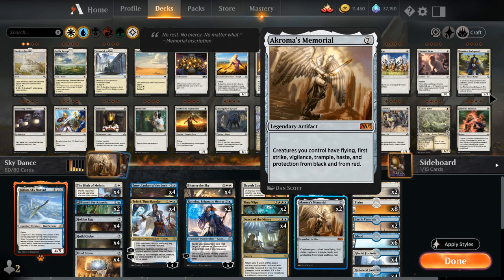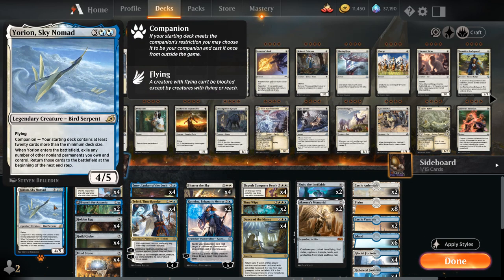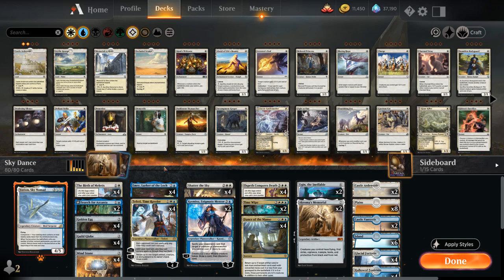We're also a Yorion Sky Nomad deck, which synergizes very well with all these artifacts and enchantments that provide an advantage when they enter the battlefield, which we can re-trigger with Yorion. Although we will see a change with the companion mechanics soon, so who knows whether or not this will still be worth it after those changes happen. But for now we're a Yorion Sky Nomad deck, so we're playing 80 cards. Let's take a look at the rest of the deck.